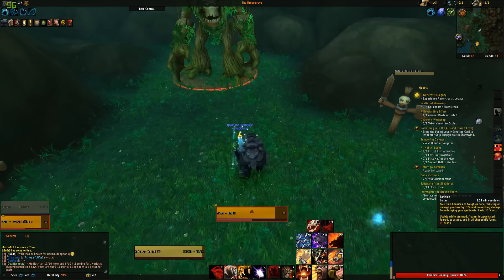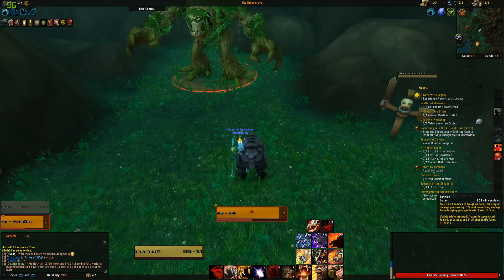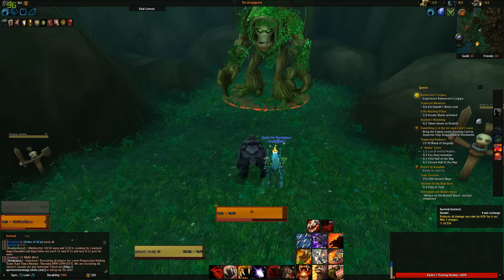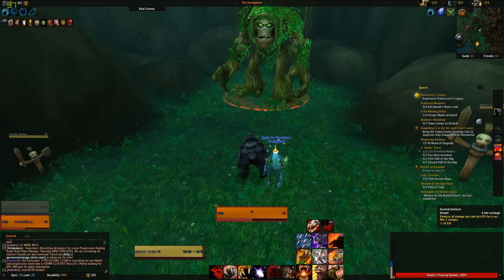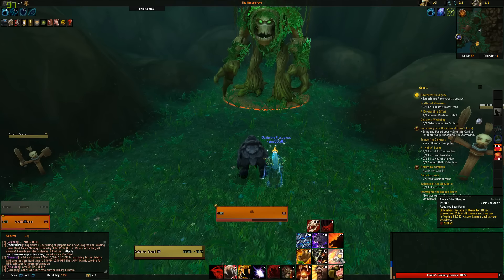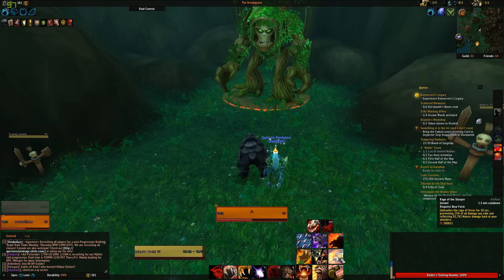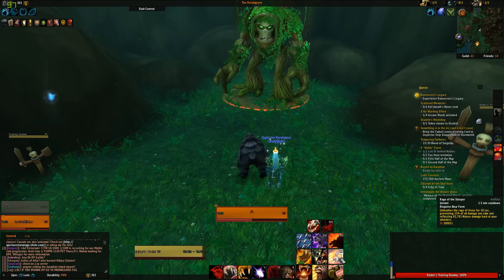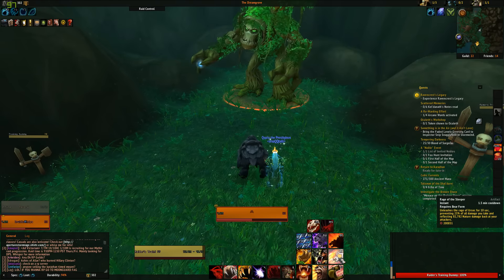For our big damage reduction cooldowns: Barkskin reduces damage taken by 20% for 13.5 seconds. Survival Instincts is a shorter version but reduces all damage taken by 63% for 6 seconds, with two charges and a 4-minute recharge. Our artifact weapon cooldown is Rage of the Sleeper — it unleashes Ursoc, preventing 25% of all damage taken and reflecting 82,000 nature damage back at your attacker, making it both a damage and survival cooldown. That covers active mitigation and cooldowns for Guardian Druid.